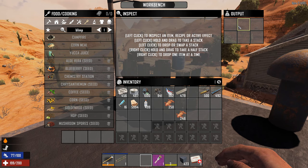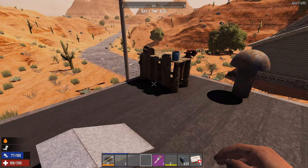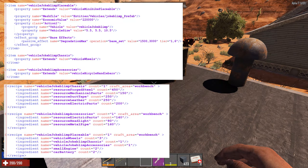You have to do some XML edits, and I'm going to show that here. What I did: I went into the items XML and made a few different items — meaning the accessories and the chassis. You can just copy that from the gyrocopter, which is what I did, and edit some of the values. Then I also went into the recipes XML and made the relevant recipes, which again is just a copy from the gyrocopter with some edits.